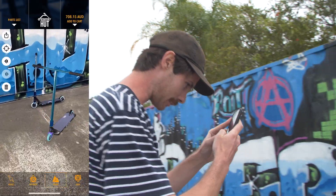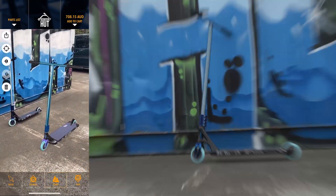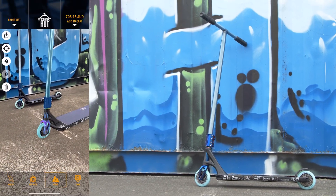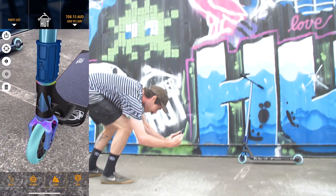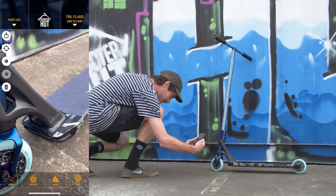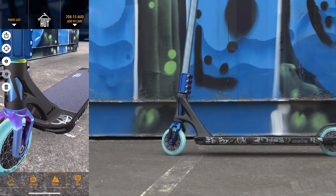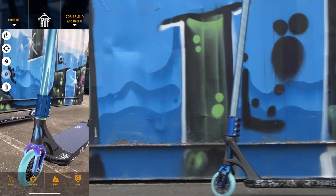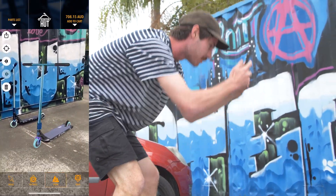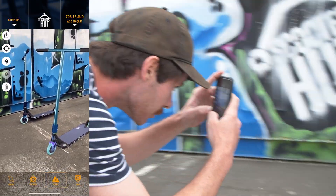Alrighty, let's have a little look at these two — real life versus the AR. The biggest things to look at is how consistent those blue colors are coming out from the AR, on real life, and also that detail on the AOS V5. It is perfect. It is just identical. Hell yeah, I think we nailed it Sean. I think the 4D builder is our new building assistant.